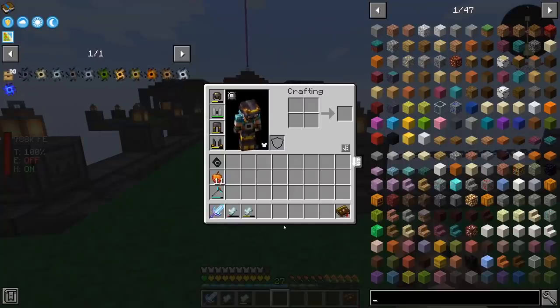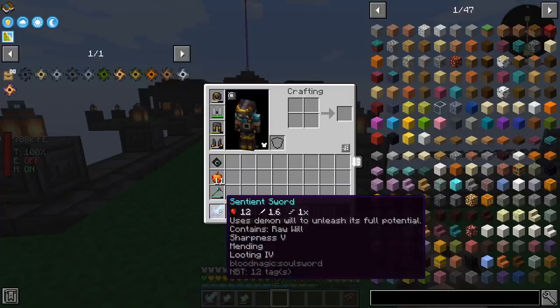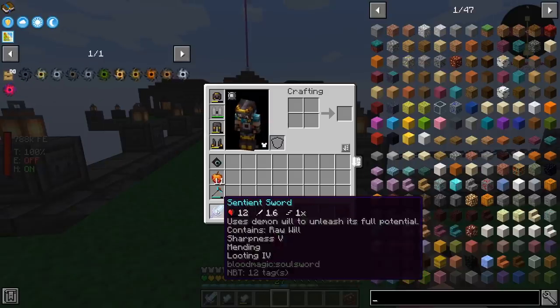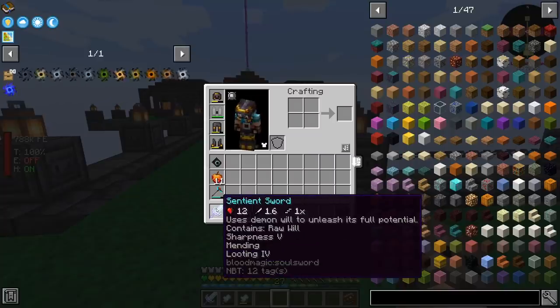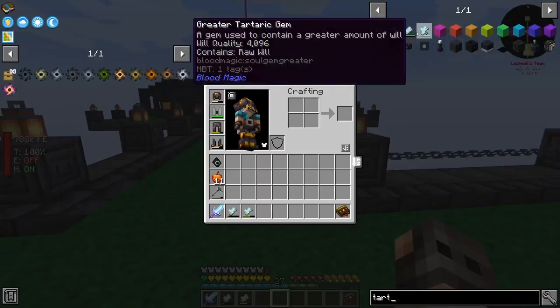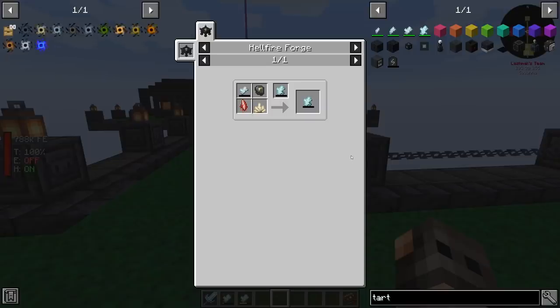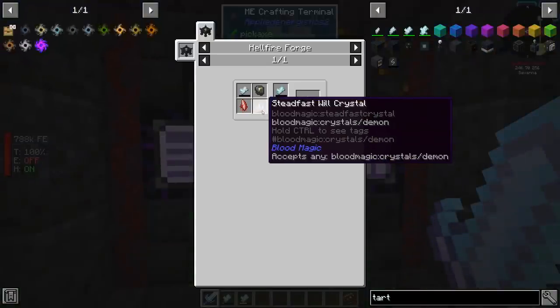There's one more upgrade we can get from Blood Magic, and that is for the sentient sword. We are going to use the sentient sword in order to fight the Guardian of Gaia because I don't have enough experience, and we have sharpness 5 on this one. If you read the description, it will tell you that it uses demonic will in order to unleash its full potential — meaning the more demonic will you have in your Tartaric gem, the more damage this will do.